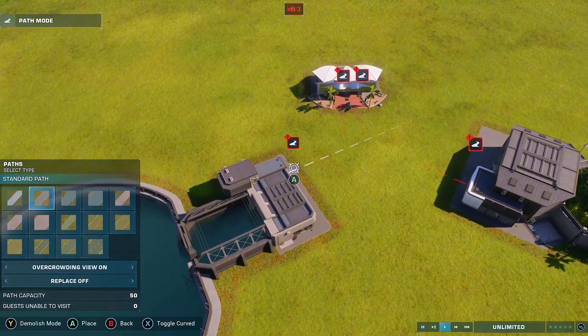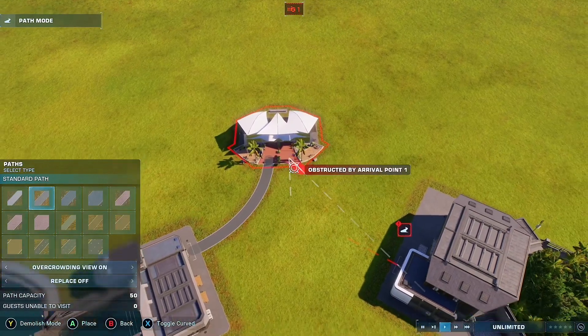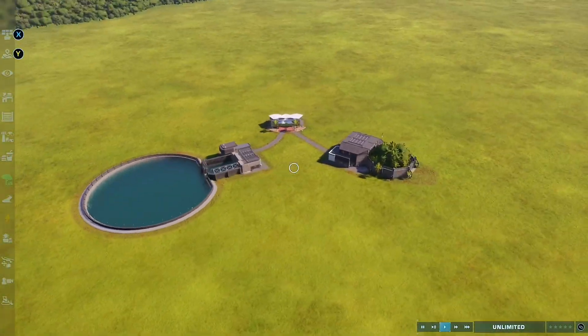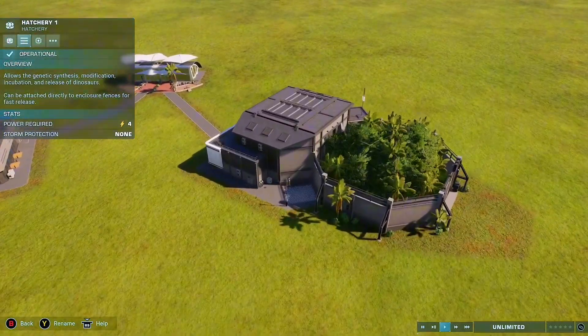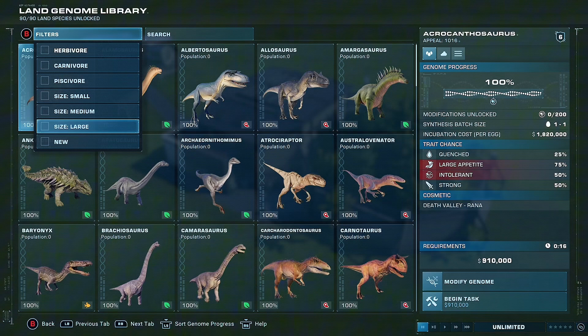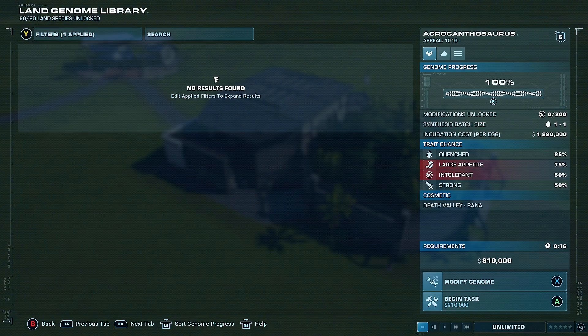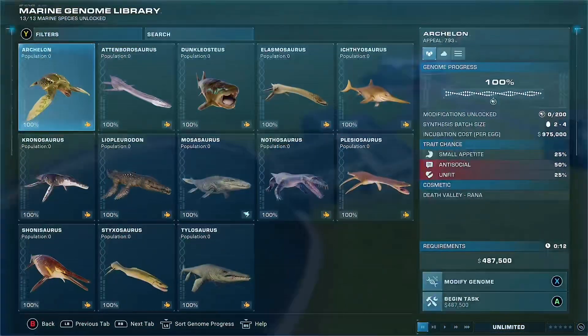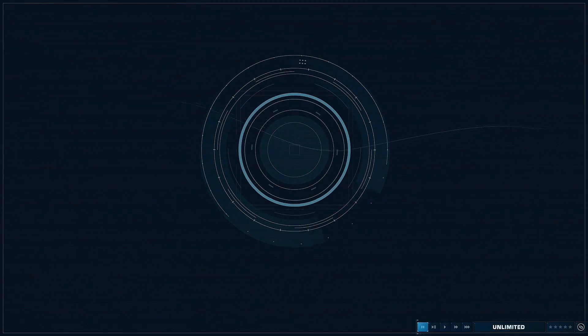What we need to do is have a lagoon hatchery as well as a land hatchery. Click on the land hatchery, go to filters, scroll down to 'New' and click that. It'll show that there are no creatures found, which is what we want. Then go to the lagoon hatchery.